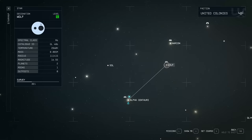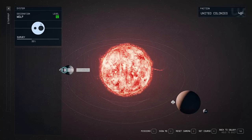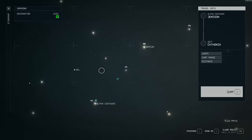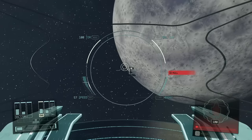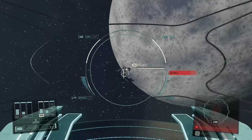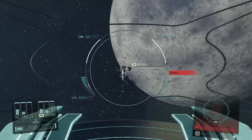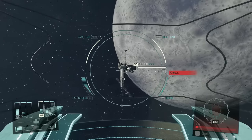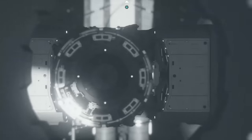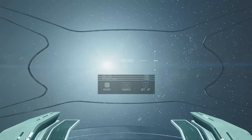First and foremost, one of the best vendors in the game is in the Wolf system. Head into the Wolf system and over to the Den, which is a starship space station with a Trade Authority vendor on it — not one of the kiosks. You can find the kiosks pretty much everywhere, but this guy also has absolutely no scans to get to him, so he's a great way to sell contraband, which is a relatively good way to make money.